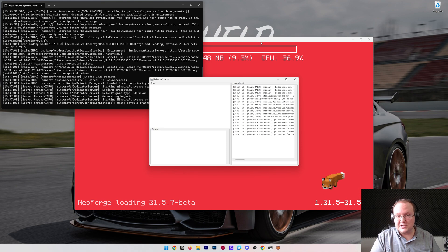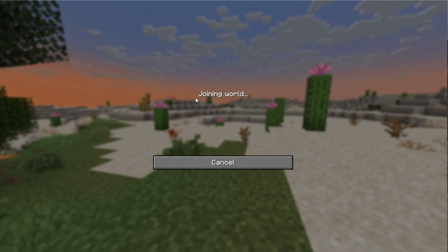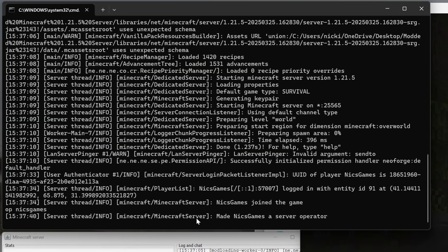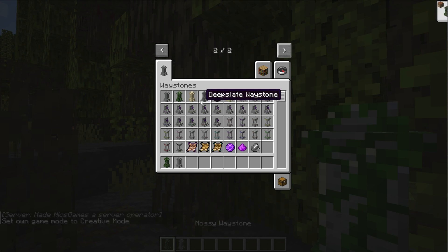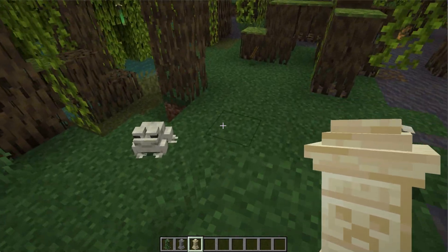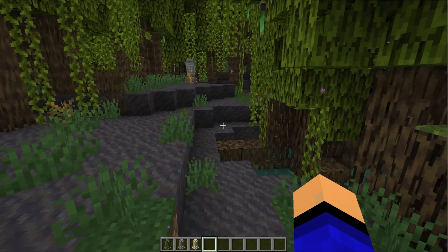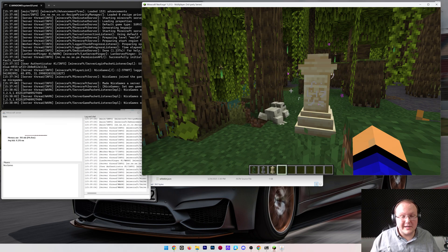Start the server with run.bat and launch Minecraft with NeoForge. Join via the local connection. Op yourself in the console by typing 'op [username]' and hit Enter to get creative mode access. Place down a few Waystones and right-click on one to teleport between them — proving the mod is working on the server. If you have questions, leave them in the comments. Playing modded Minecraft with friends is the best way to enjoy it — see you in the next video!